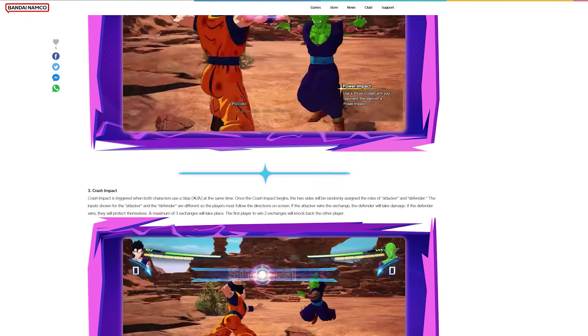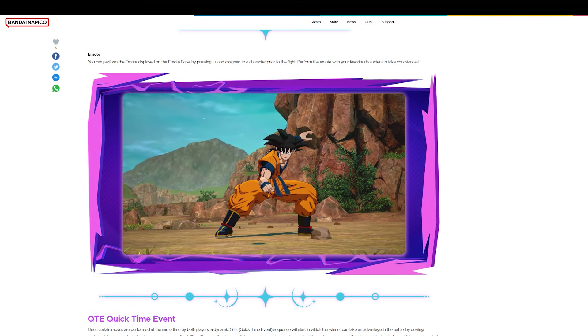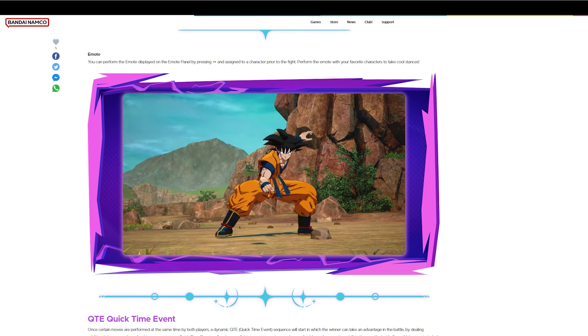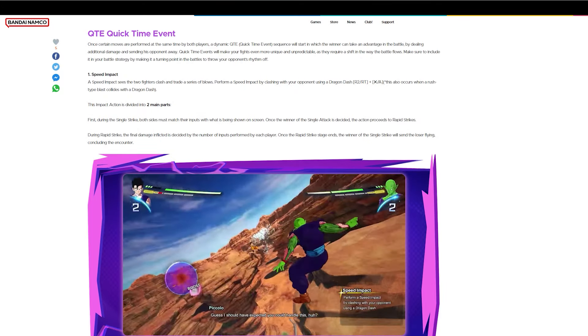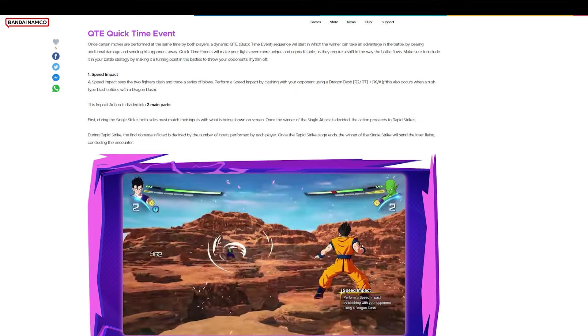Emote: you can perform the emote displayed on the emote panel, assigned to a character prior to the fight. Perform the emote with your favorite characters to take cool stances. Quick time event: once certain moves are performed at the same time by both players, a dynamic QTE sequence will start in which the winner will take advantage.